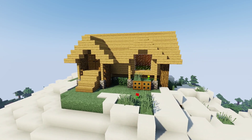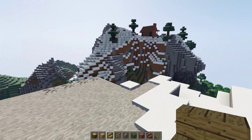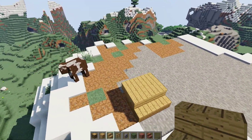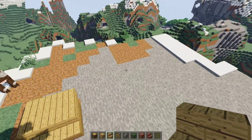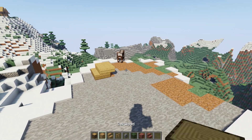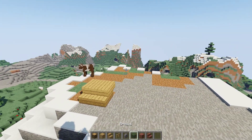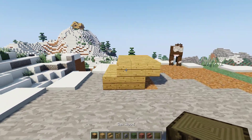Alright guys, I've moved over here and found a flat spot — well, I actually cleared this out because I'm too lazy to go far. You'll need a spot about this big. For materials you need: oak wood logs, oak wood planks, oak stairs, oak fence, cobblestone wall, spruce leaves (or any leaves), bricks, and brick stairs.